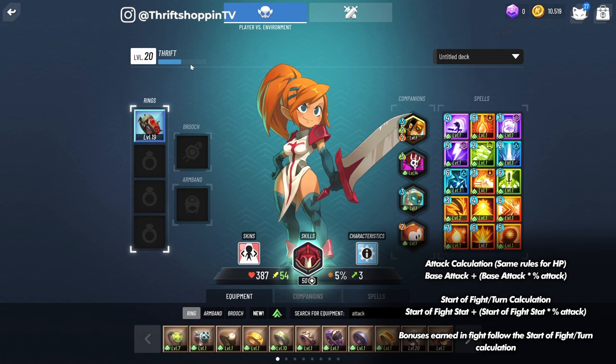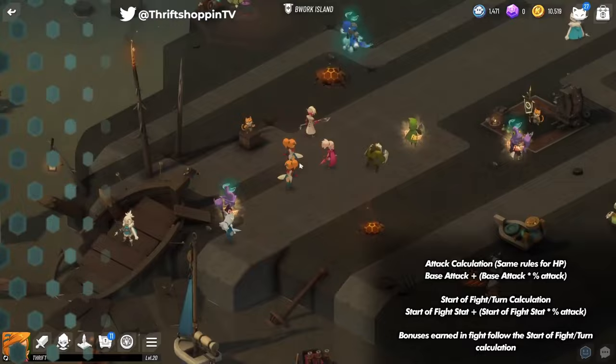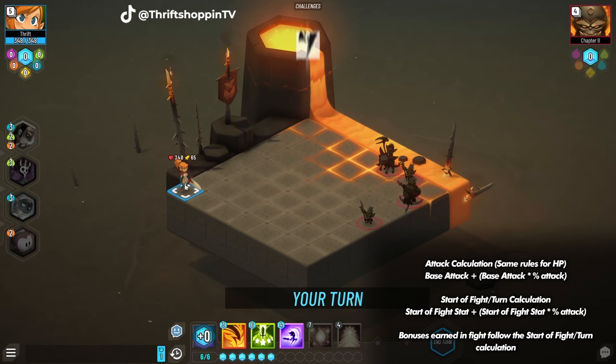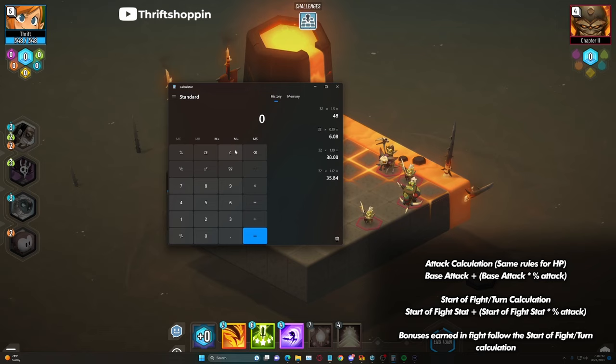To show this: going into a fight we're at 54 attack, and we're going to receive 20% from the start-of-fight bonus. That turns it to 65. On the calculator: 54 times 1.2 equals 64.8, which rounds up to 65. So start-of-fight or start-of-turn bonuses are final damage modifiers — they modify everything that came before.